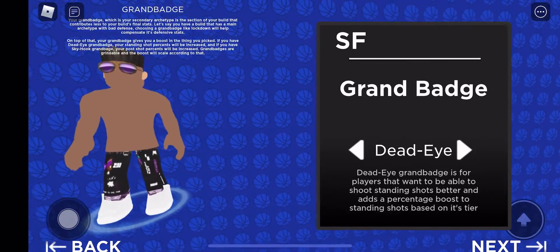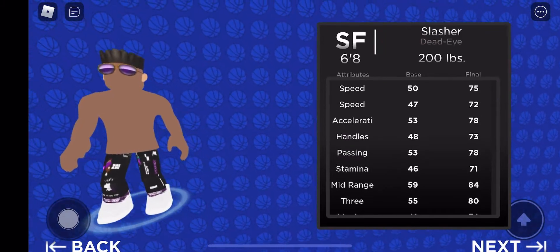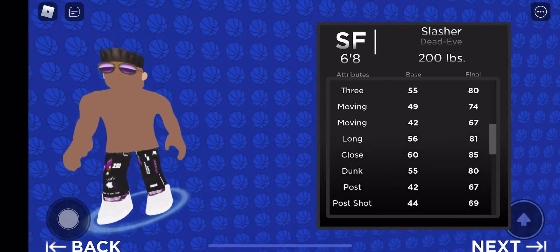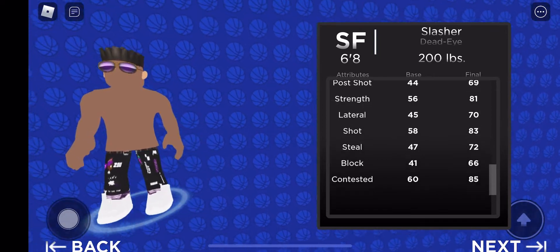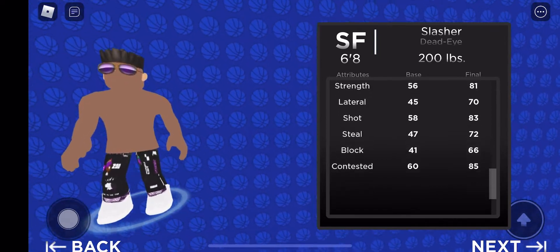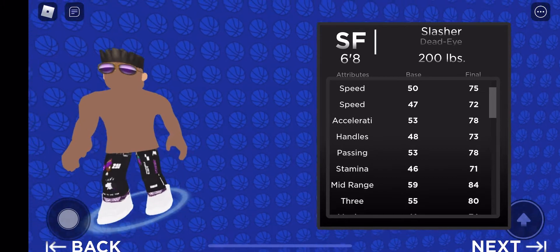And then the build is going to be dead eye. I know it sounds like a basic build, but small forward at the height and weight I told you is way different — it can literally do everything. This build is literally a demon. Y'all saw what it could do in those clips. These are all its attributes and everything. Y'all should make this build. Thanks for watching. Subscribe.